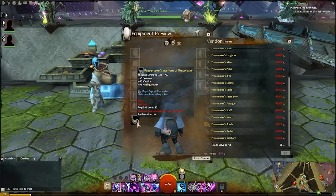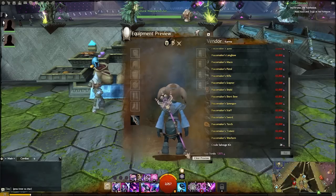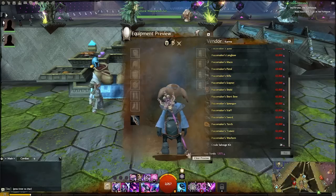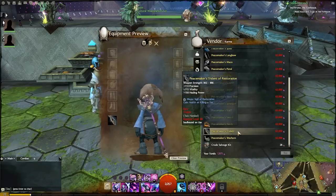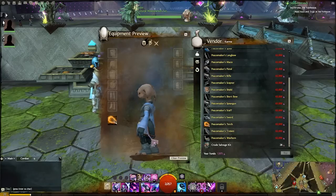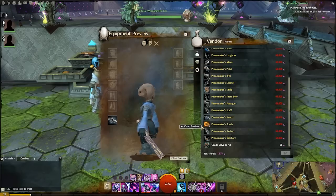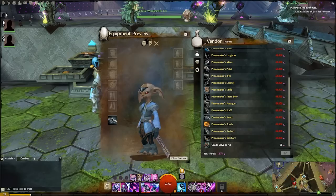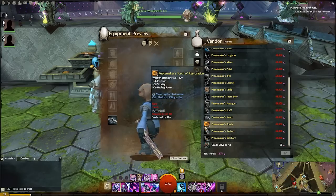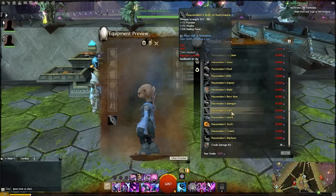You'll notice all of these weapons have healing power on them — interestingly I'm not sure how much people are going to spec healing power. Are ArenaNet trying to tell us something? Are they selling us items with weaker stats to push us towards using transmutation? That's why they're giving us these cool-looking base items.